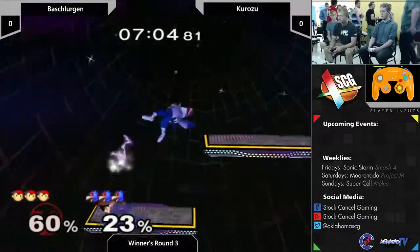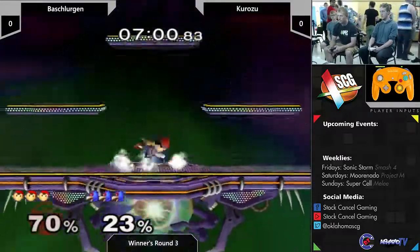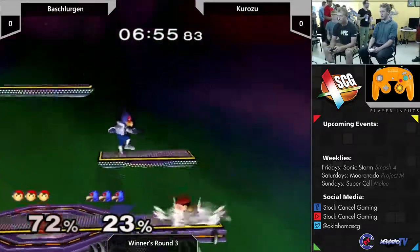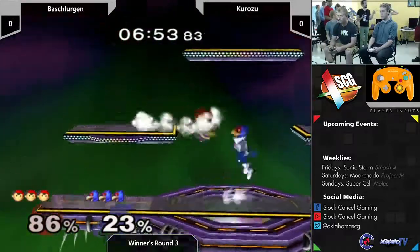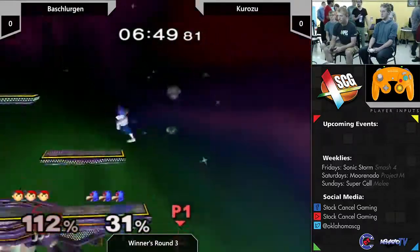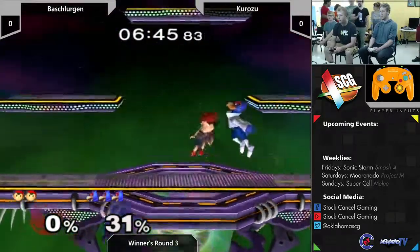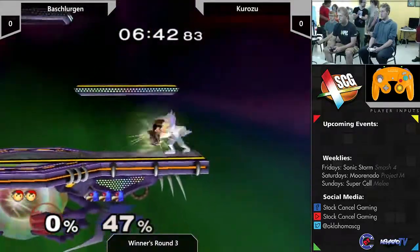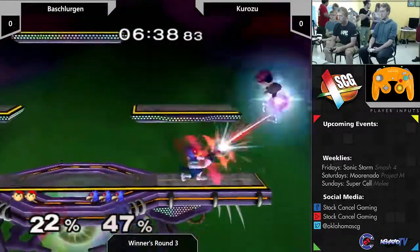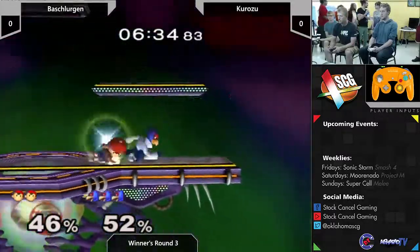Good combo setup. Dill easily breaking out with a fair. It's really interesting when you have a PM background and you play this game, because some of the things you thought weren't really good for setups are actually exactly what you need - the only thing that will work for low tier and mid tier characters like this. He's really going for these back airs, trying to get Falco off stage as fast as possible.